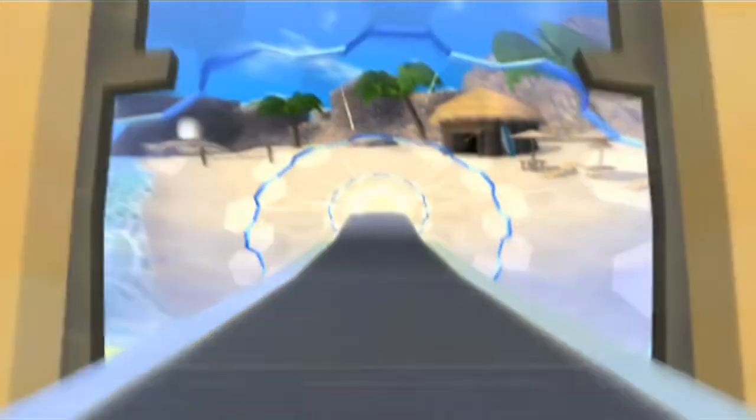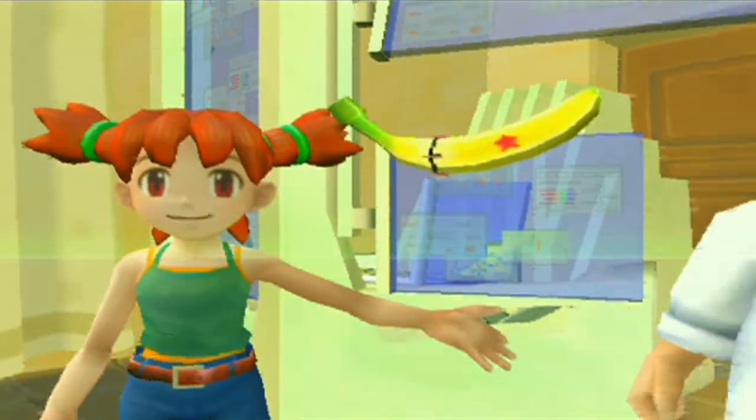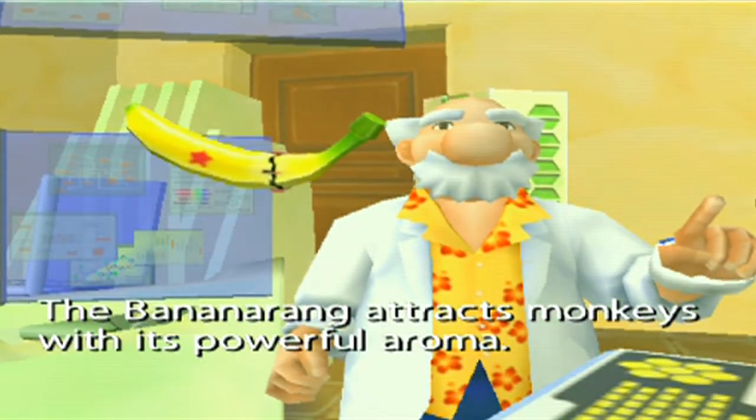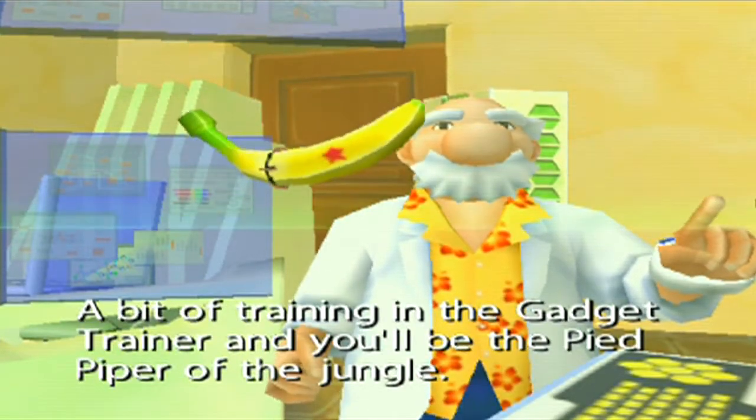The Bananarang! Jimmy, I'm sending a new gadget. I hope this helps you. The Bananarang attracts monkeys with its powerful aroma. A bit of training in the Gadget Trainer and you'll be the Pied Piper of the jungle.